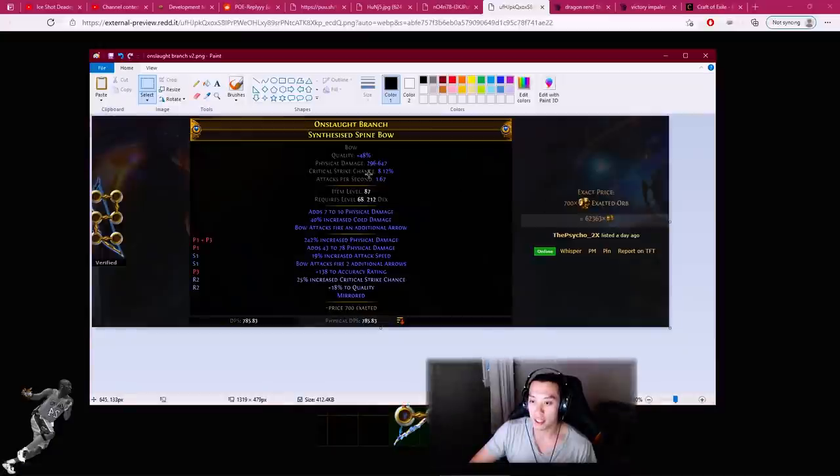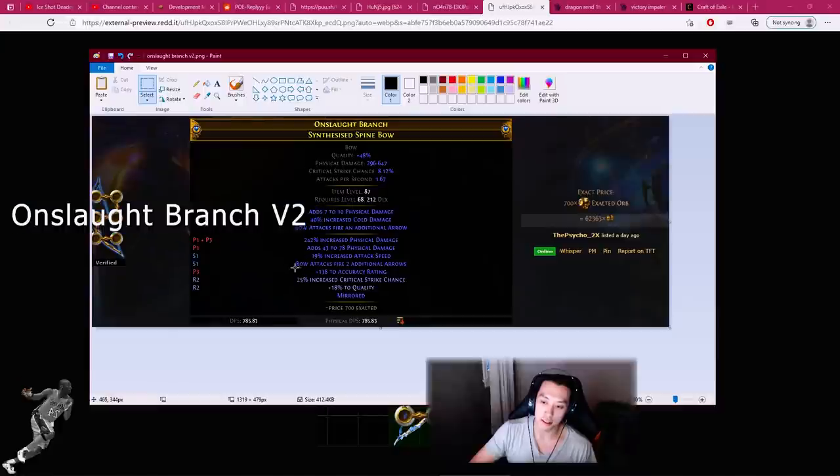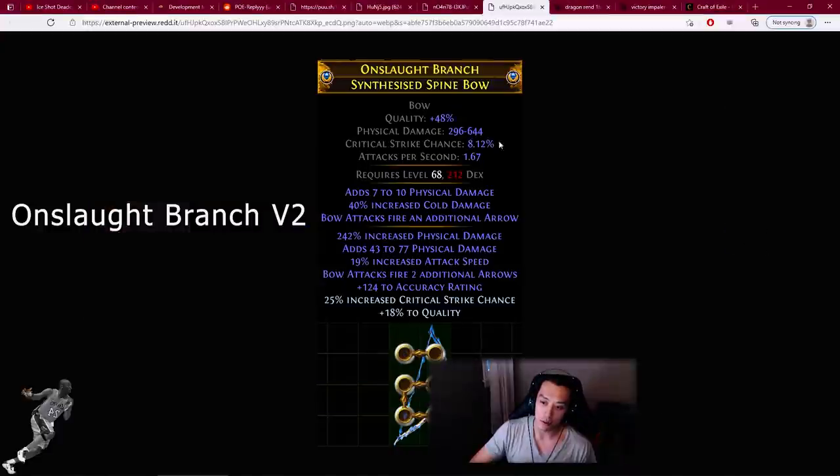Harvest League ended and we realized the bow wasn't perfect — it wasn't perfectly divine. We decided to use a lot of randomized phys seeds since we were also trying to go for a perfect foil, so we came up with Onslaught Branch version 2. Looking at the two bows on standard, the only difference is the top end is 78 instead of 77, and 647 instead of 644. It's kind of funny that someone actually mirrored version 2, because it only briefly existed.